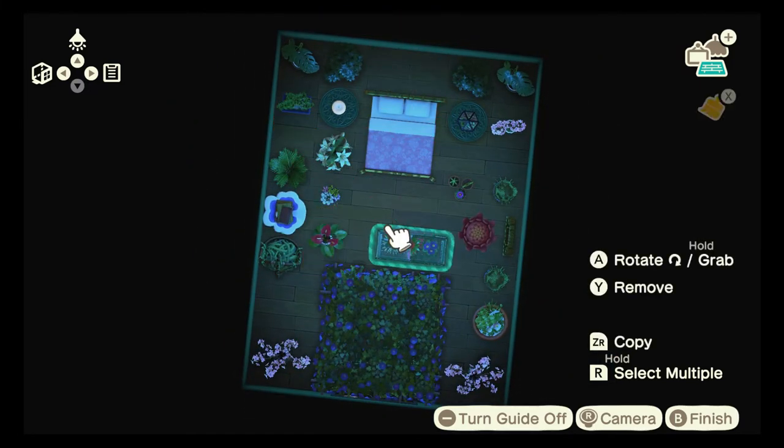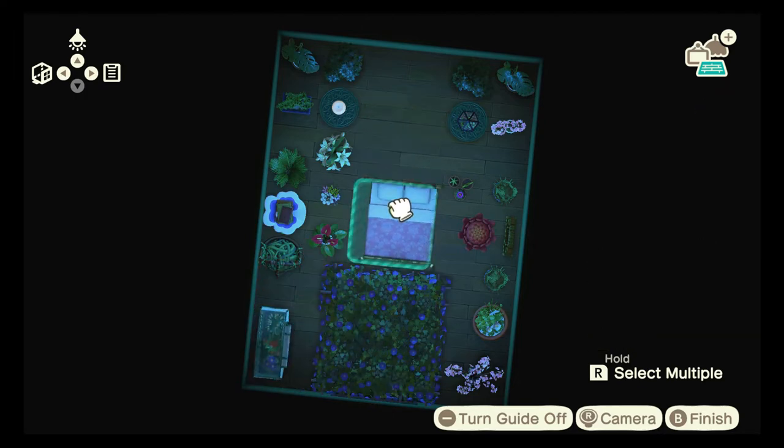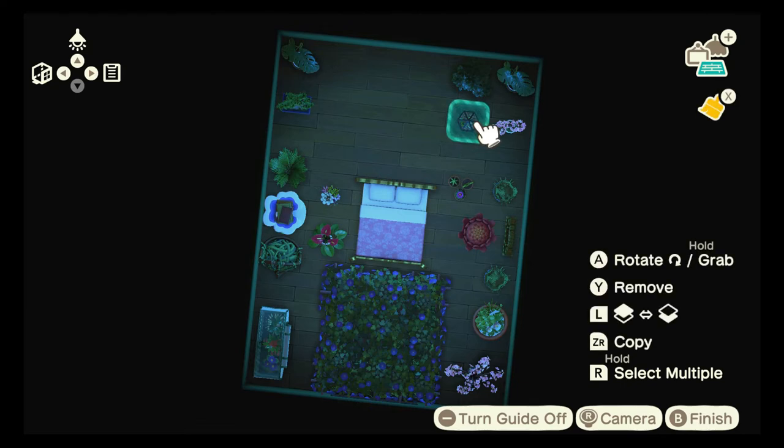You know when you make the same mistake twice and you're like, how could I be so stupid? That's what I just did. You just watched me do that. I just went, 'Oh wow, let me put pergolas in the front of the build. Oh, it looks bad.' When could I have figured this out?